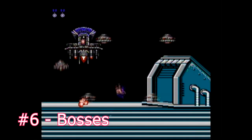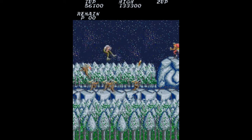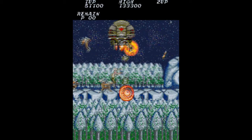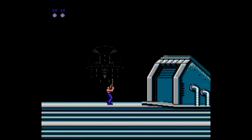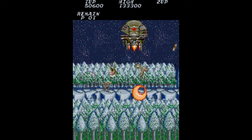The NES Stage 5 boss appears at the very beginning of the stage as a floating personnel carrier in the arcade. On the NES, it shoots out little flying saucers, while short little soldiers jump out of it in the arcade. This guy is actually a lot easier in the NES version. He's utter chaos in the arcade. Look at all those enemies!